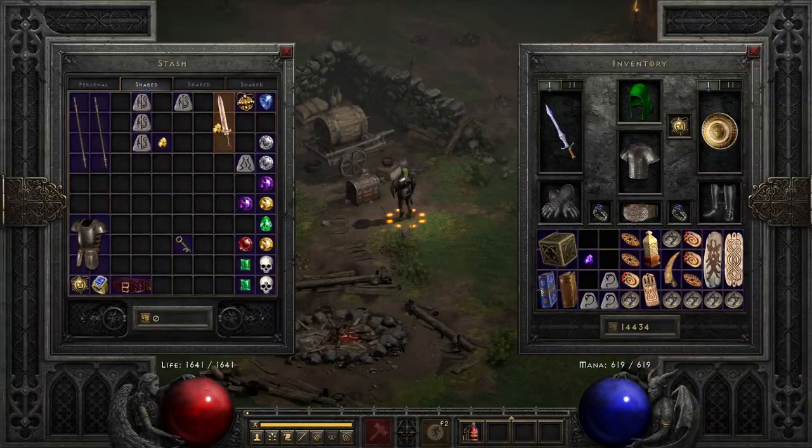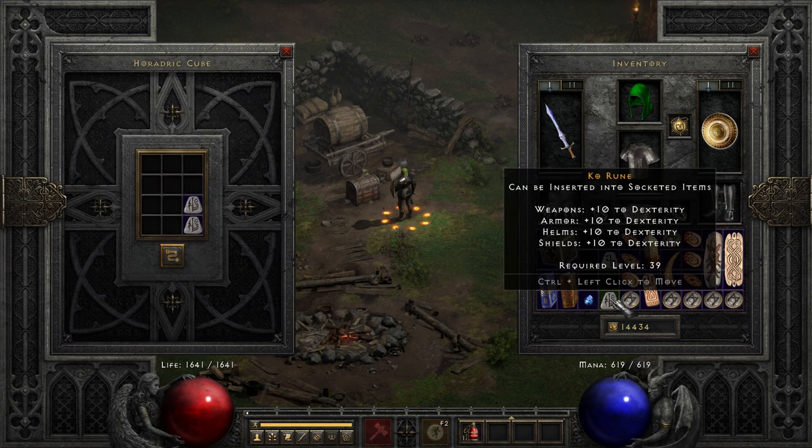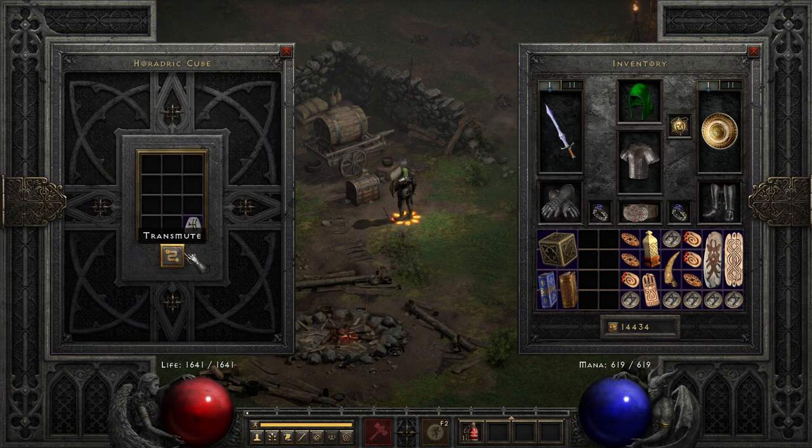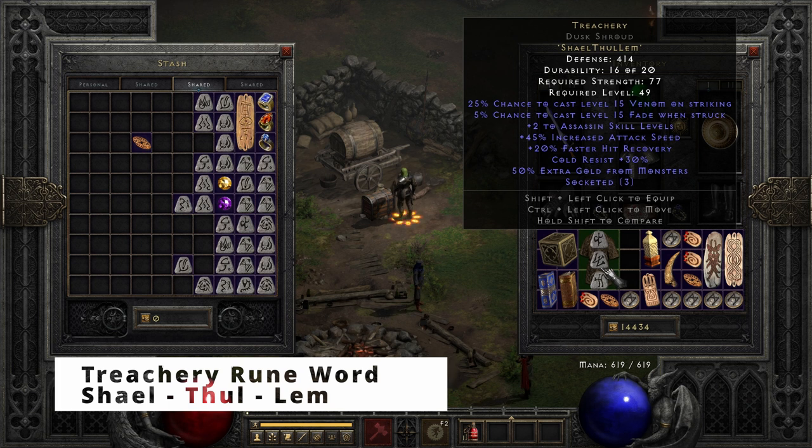Onto the ubers. I had to cube up some runes to be able to make a Treachery — Ko, Fal, and then Lum. The base doesn't really matter, since I'm just going to use it to proc the fade.